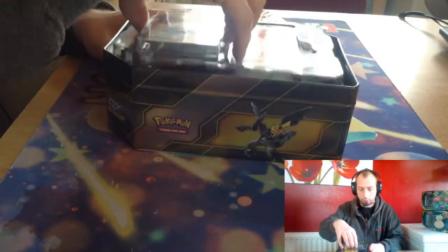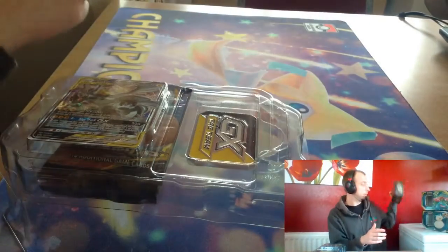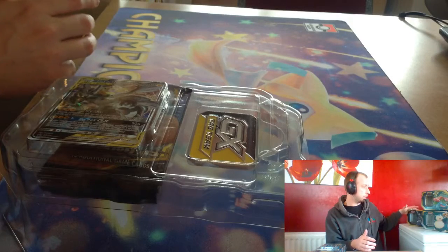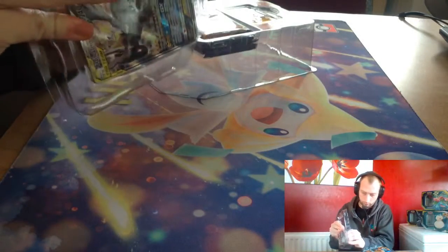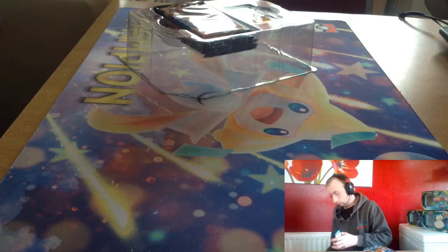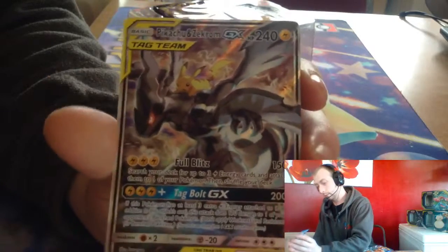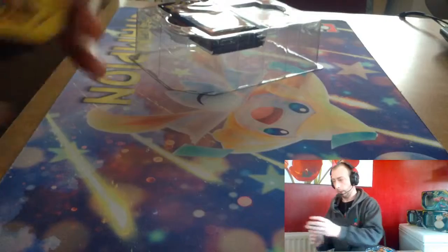Nice and easy to open — I like that from these tins. The inside comes out easy. One online code for Pikachu, one Pikachu Zekrom card — that artwork looks so nice — and four Blitz. One metal tag team GX counter, which is quite heavy as well.